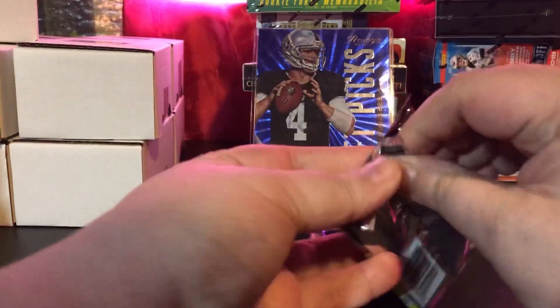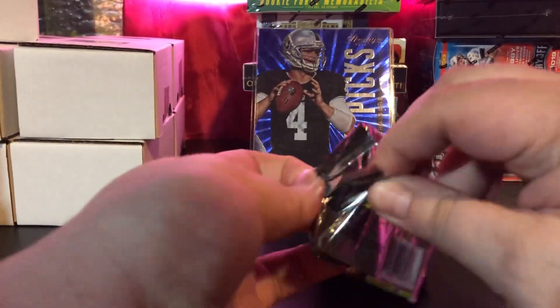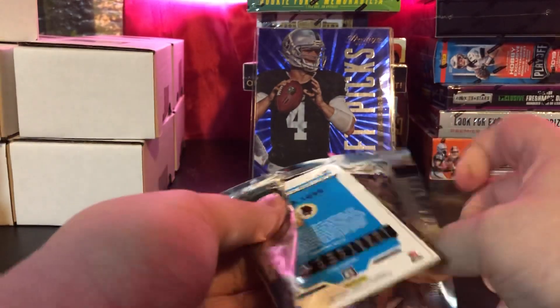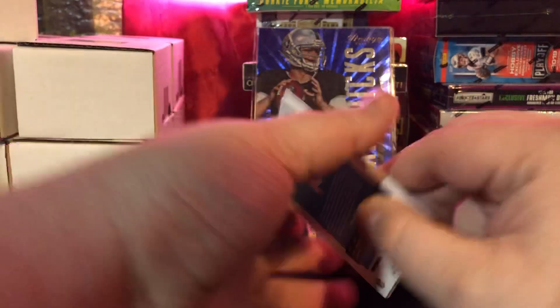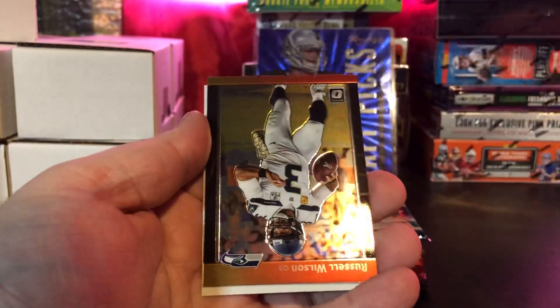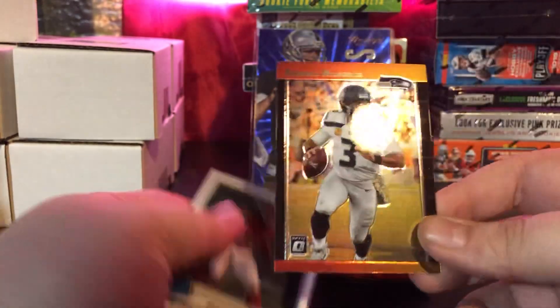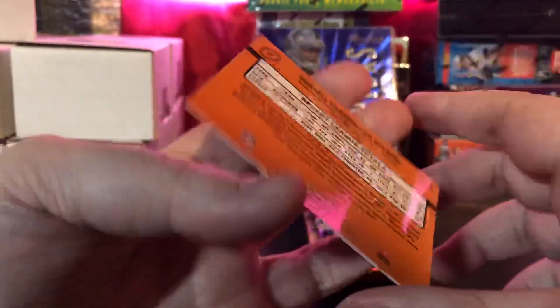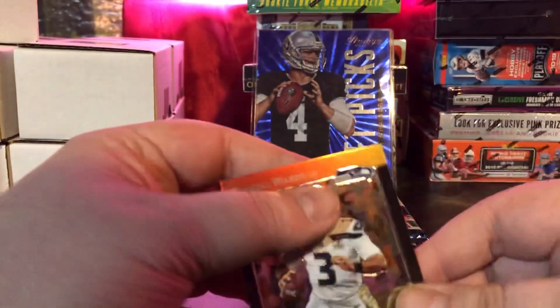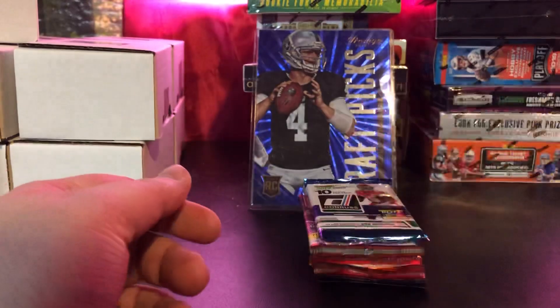We'll go with what we have a little of first, and then Playoff. From Optic and Donruss there's only one autograph, so we're probably not going to hate it — but you never know. Maybe we'll get a nice Bryce Love Radio Rookie right there. We've got a Von Miller, Aaron Rodgers, an orange Russell Wilson throwback card — not numbered or anything, not sure how rare these are, but it is cool — and then the Bryce Love Radio Rookie.